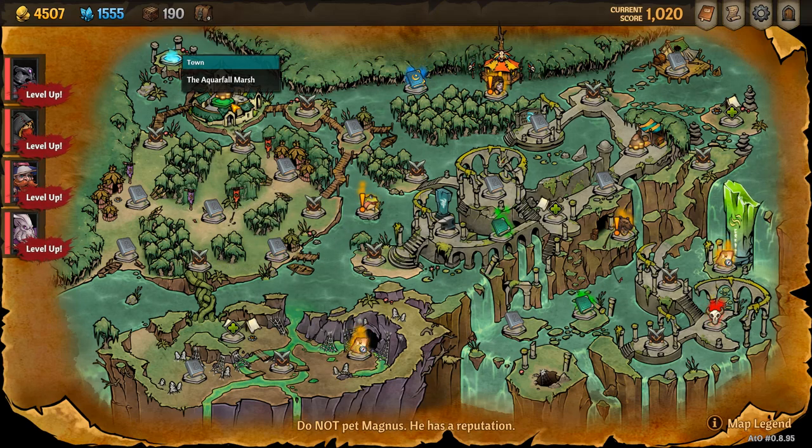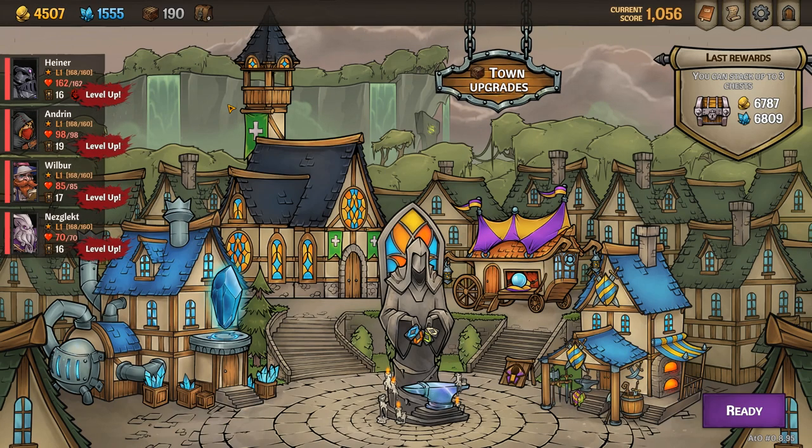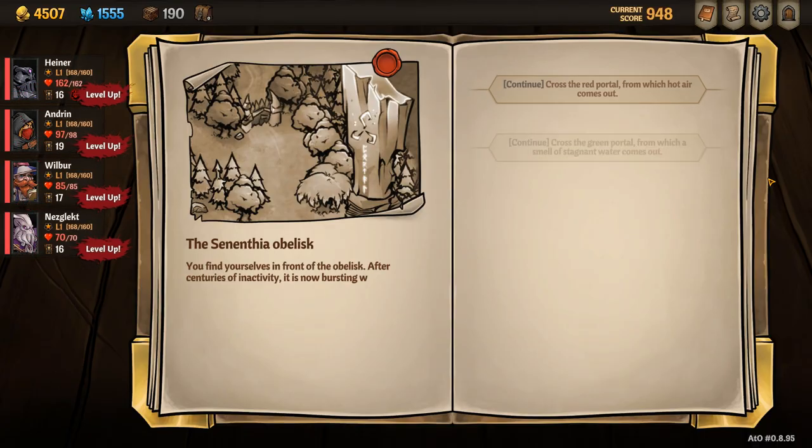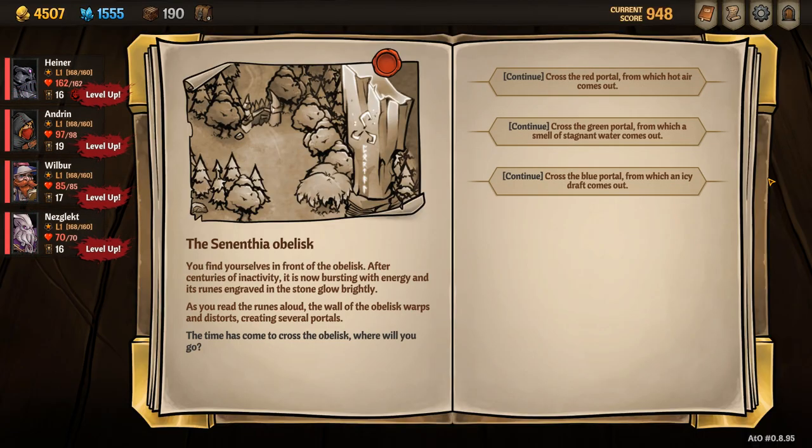Hello everyone and welcome to today's video where we will be looking at Gustav. Gustav is a scout champion who focuses on doing mind damage, putting insane stacks on, buffing the team, and using the long underused stanza mechanic.